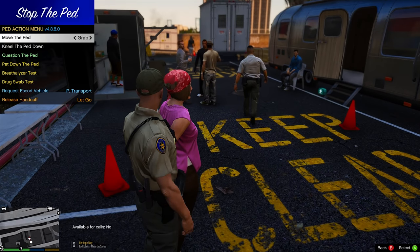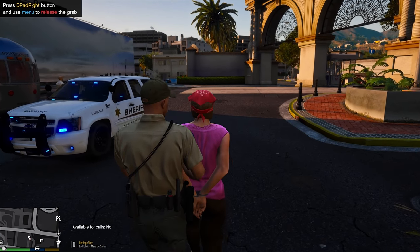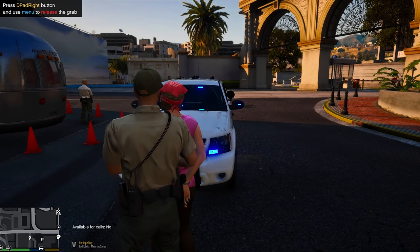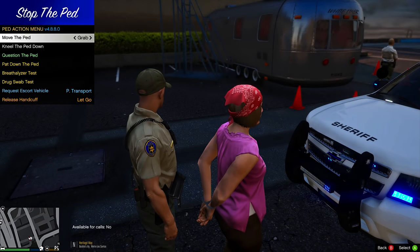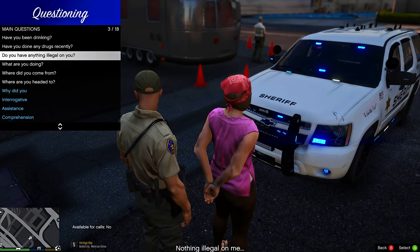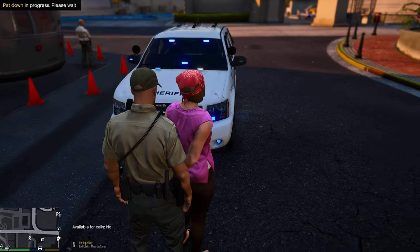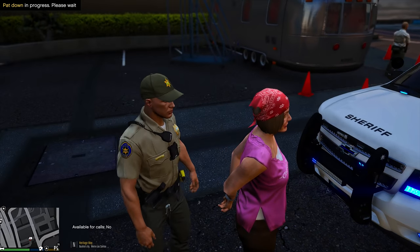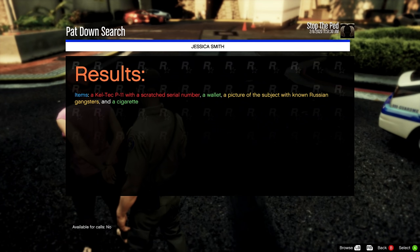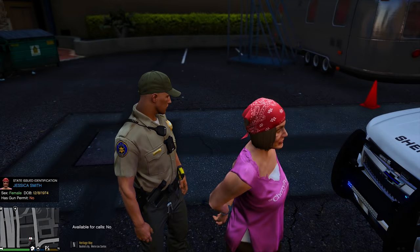We're going to walk you over here to my car. We'll get to the bottom of everything here in just a minute. Let's put you right here in front of the camera. Go ahead and release you. Do you have anything on you that might stick me, poke me, stab me? You don't have anything illegal on you? Nothing illegal? Okay. I'm going to pat you down.